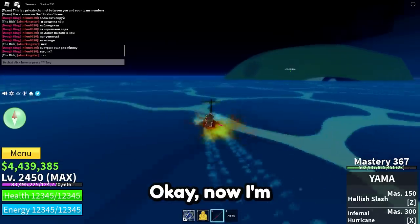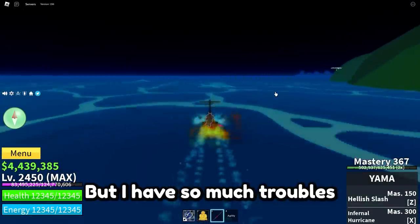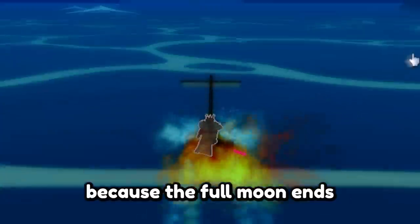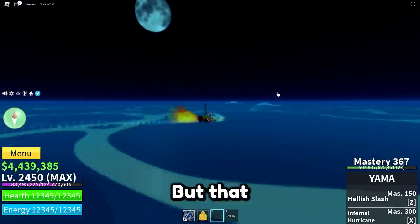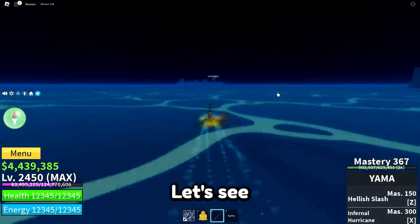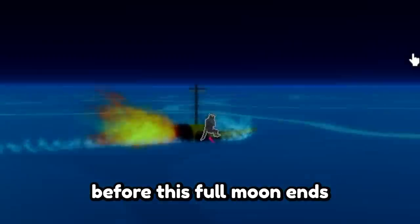I'm heading to Mirage Island, which spawned behind the Flooring Turtle, but I'm having a lot of trouble because the full moon is ending very soon. That is a huge problem — I need to hurry up but the island is so far away, and the moon doesn't look like it'll stop. Let's see if I can get to this island before the full moon ends.